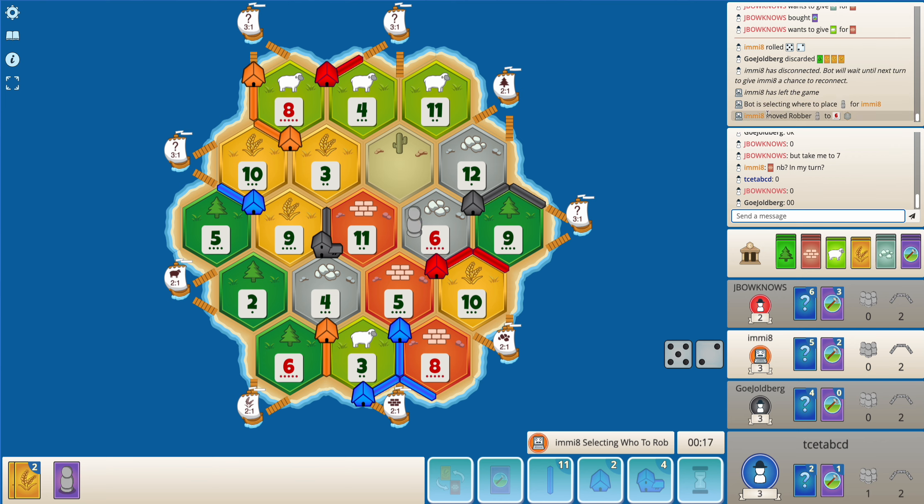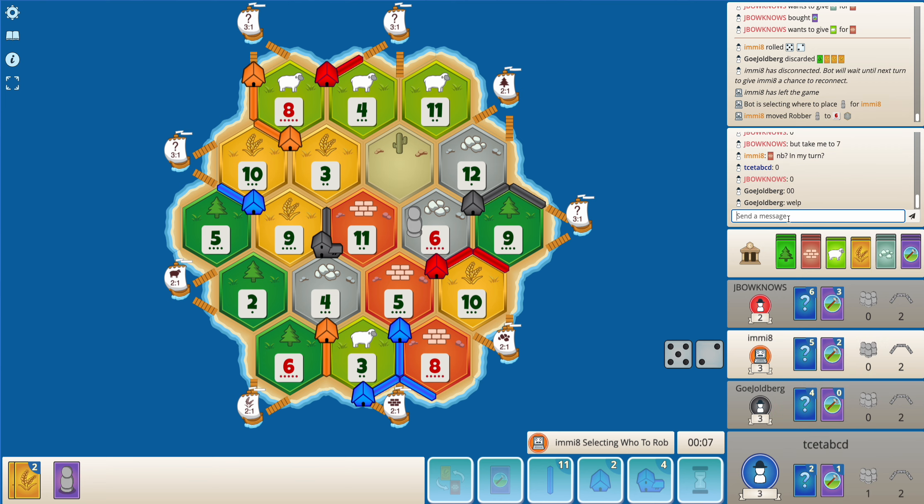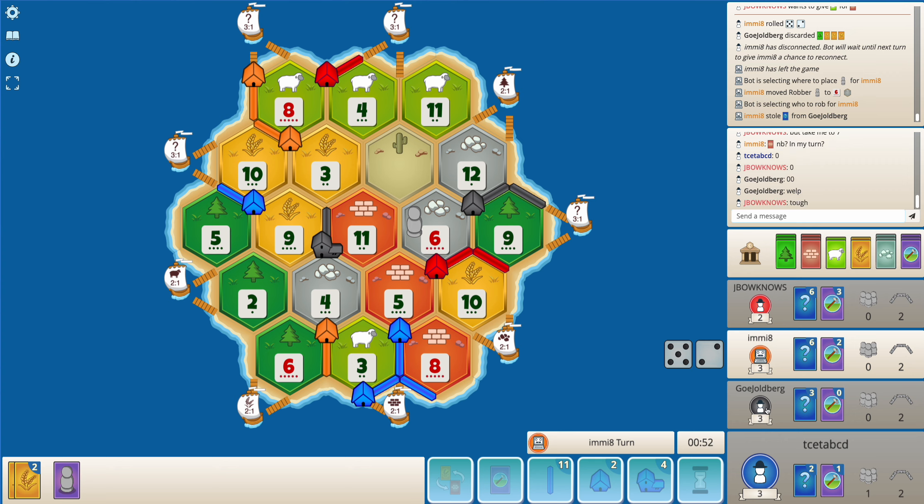Orange disconnected and the bot is placing on 6 - I think that's a good move, especially because red already has three dev cards. Bot might target black though because black has a city. If the bot is going to target someone, it will just target the person with the highest points. Let's wait for orange to return.